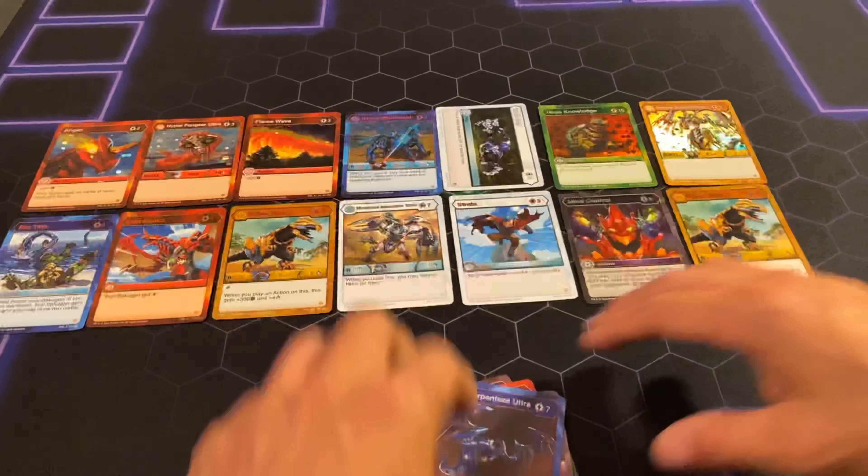Three more packs. Come on guys, can we get a super rare? Quick Fire, Pyra's Heat Shield, Magma Shield, Flame Wave, Dual Strike, Web Snare, Syndius Ultra, Darkest Blitz, Hyper Gorioth Ultra, and Darkest Petrify.